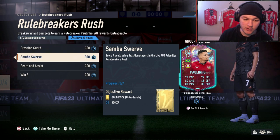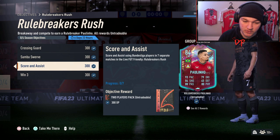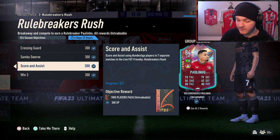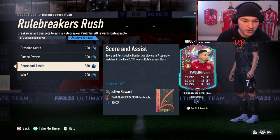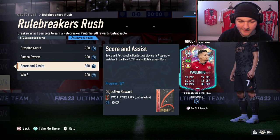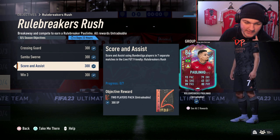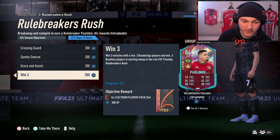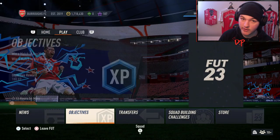Score seven goals using Brazilian players - self-explanatory. Score and assist using Bundesliga players in seven separate matches. To clarify, this does not have to be with the same Bundesliga player - you could score with Adeyemi and assist with Gnabry, for example, and that will tick off. Win three matches with at least three Bundesliga players and at least three Brazilian players in your starting lineup.